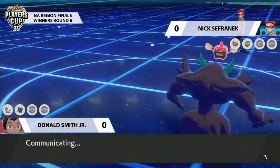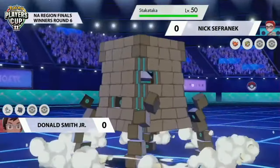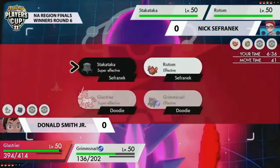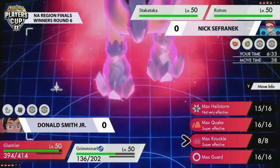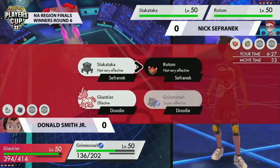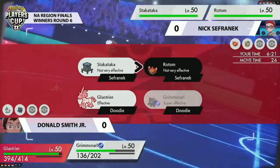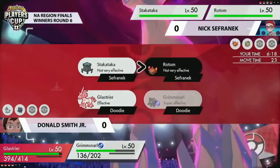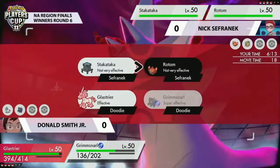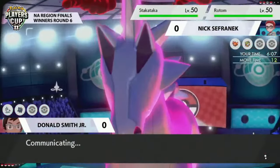Very interesting first turn there — unfortunate for Nick to lose the Comfey before it could do much. At the same time, really nice play to get the Rotom that Nasty Plot off. After the Light Screen from Grimsnarl, Rotom is now in an incredible position to potentially Dynamax and get Max Flares off into Glastrier. Glastrier is a very good Pokémon but it does struggle against Rotom Heat — it doesn't really have the attacks to damage it heavily.